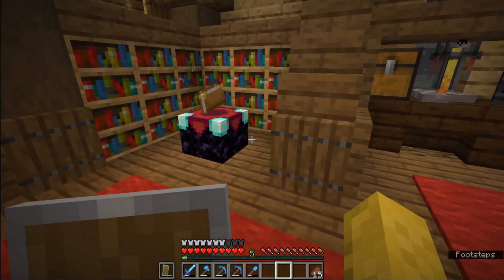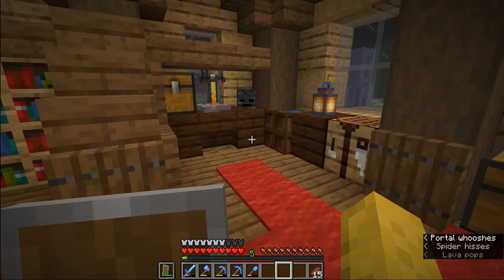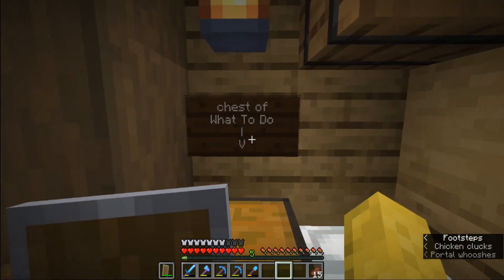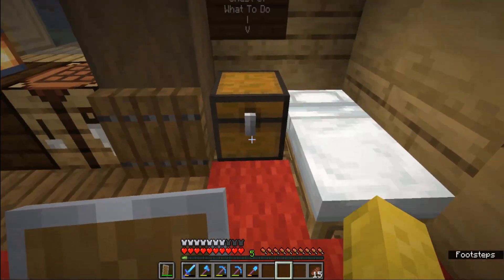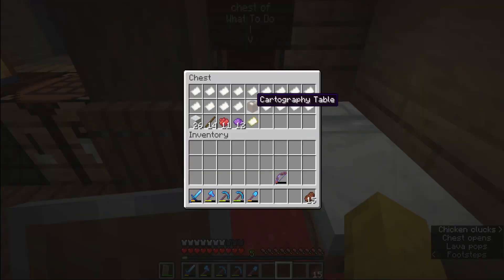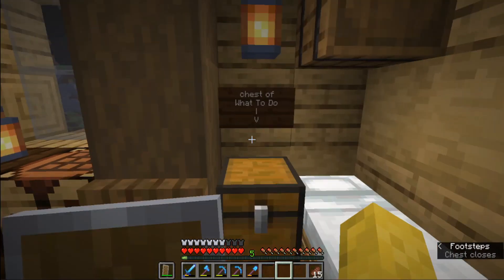Alright, so let's see. What will we do in this episode? Oh, what is this? A sign? A chest of what to do? Okay, let's see what's in here. It appears something to do with cartography. Alright, I guess this just appeared here by my bed and it's telling me that we need to do some cartography.